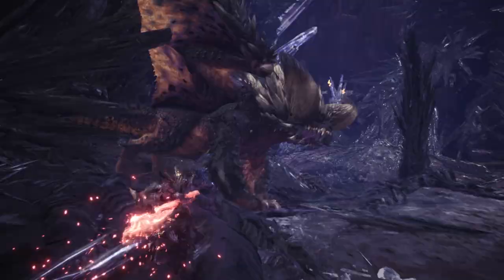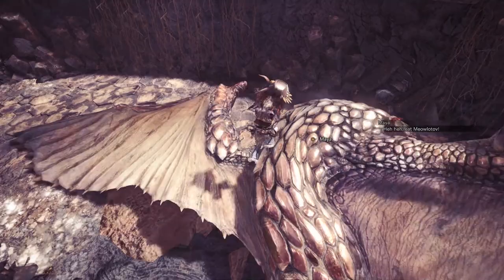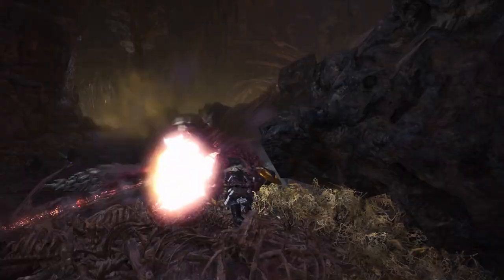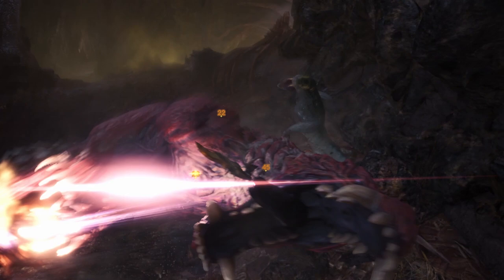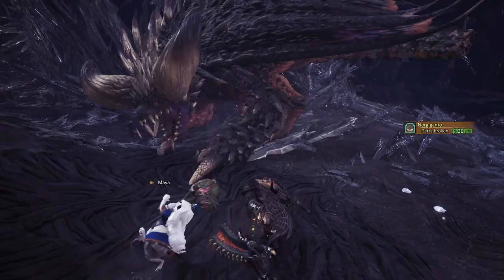In Monster Hunter World there are many aspects to consider when taken on a hunt. To target your weapon these are all important, but hunters who want optimal performance need to consider the build they use via the gear and armour they wear. The skills that you can gain from armour and even some weapons can help shape your hunter into specialised hunting machines.